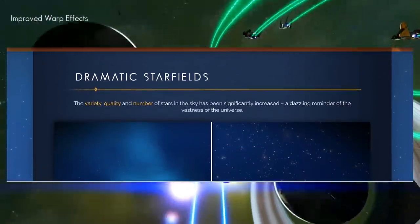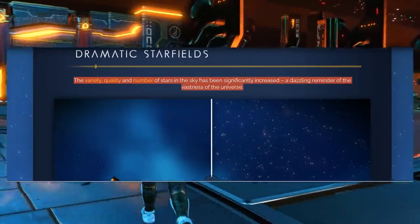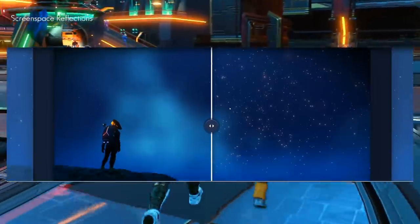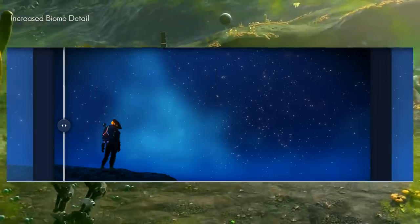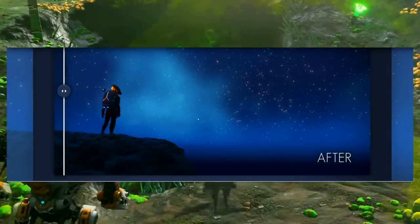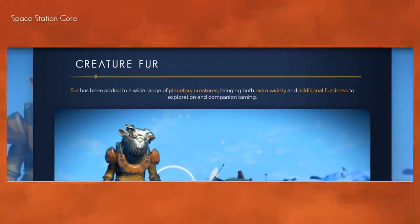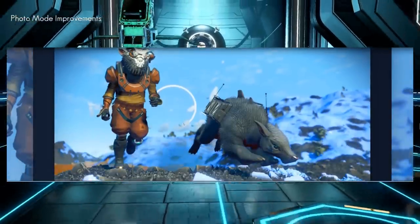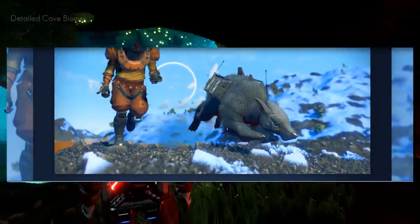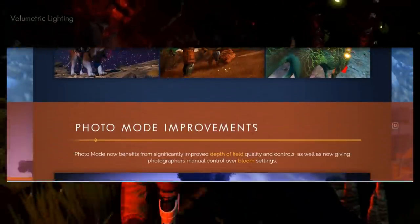They added dramatic star fields — the variety, quality, and number of stars in the sky has been significantly increased, a dazzling reminder of the vastness of the universe. You can see the before — not as detailed — and then the after, where the stars are much clearer. That clarity is going to be really cool when warping into space. Creature fur has also been upgraded, bringing extra variety and additional fuzziness to the creatures.